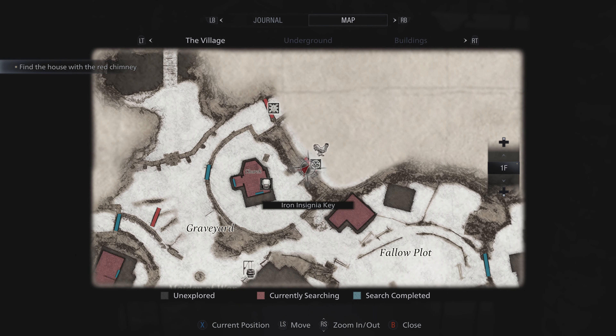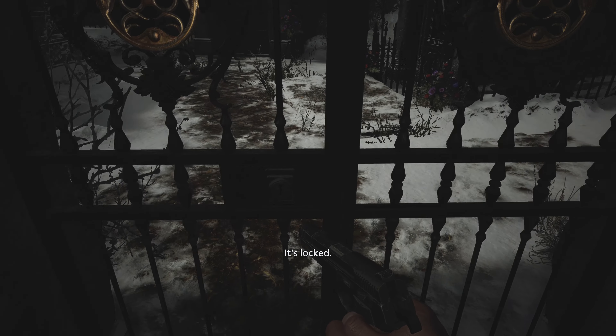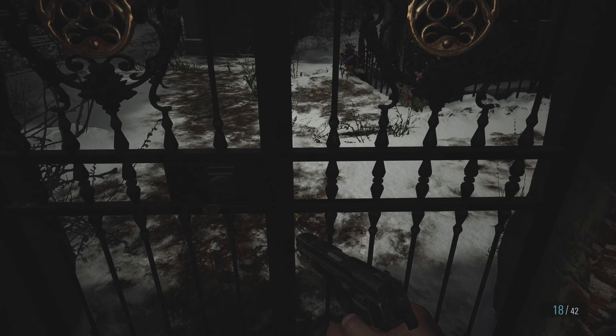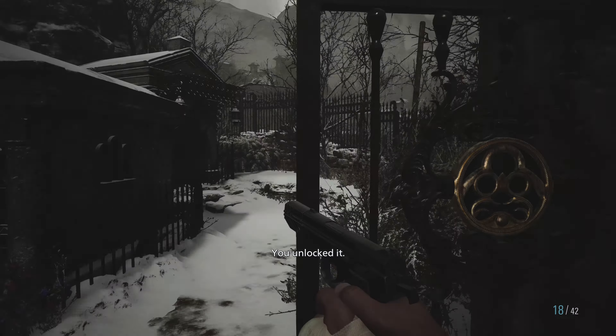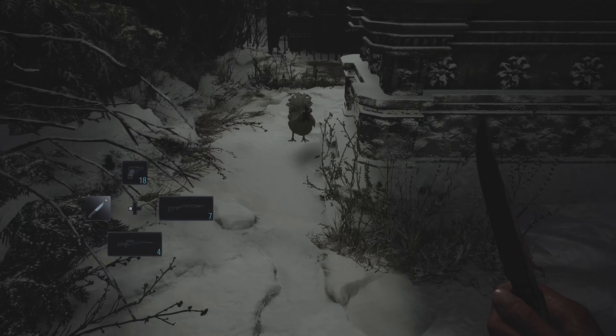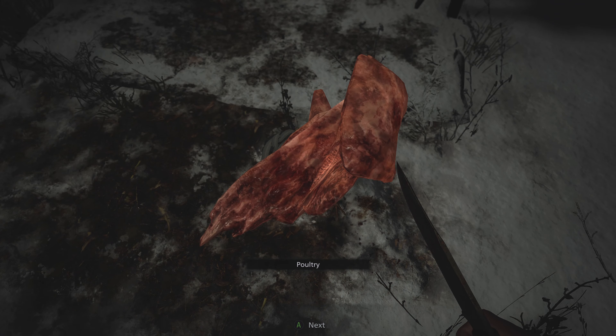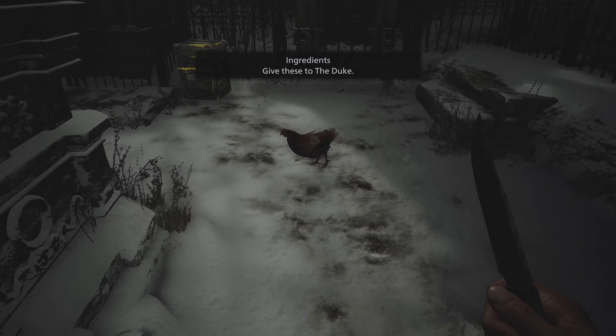Can we open this door now? Hang on, if we look at the map, what does it say? Iron insignia. Here we go — we are in. Can we kill these as well? Poultry. Nice.